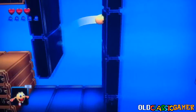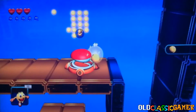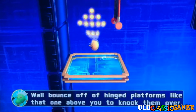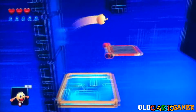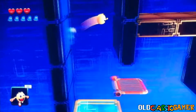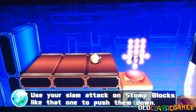Bam, bam, bam. Okay, this is something I know. Thanks professor. Now how about I do my stuff? Wait, something is up there. Definitely. Yep, I was right — use your slam attack on stone blocks like that one to push them down.